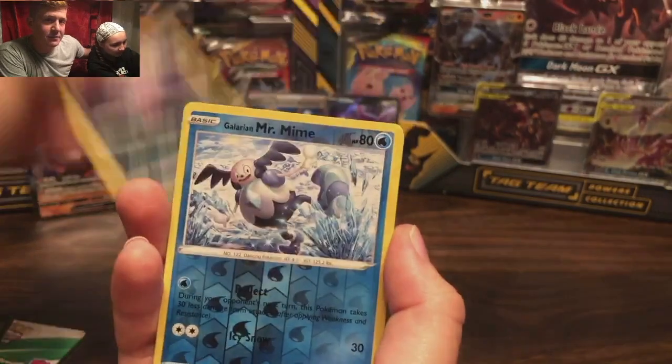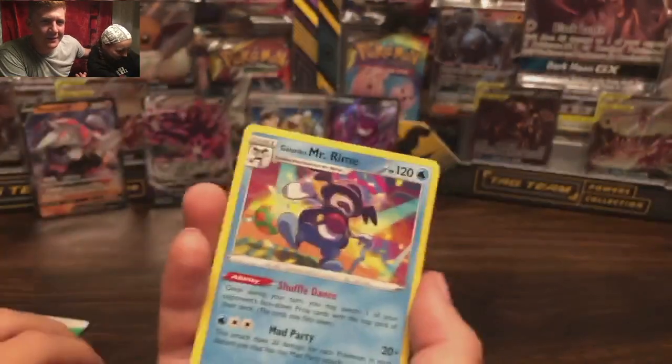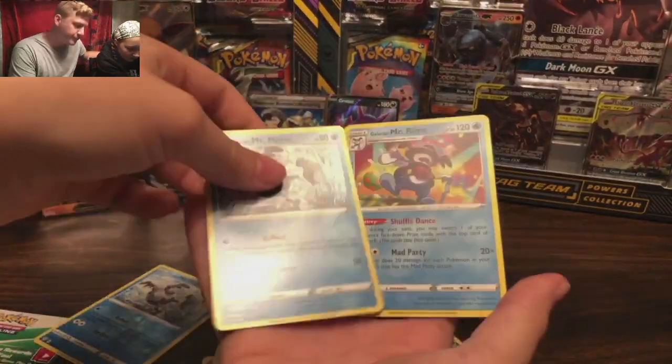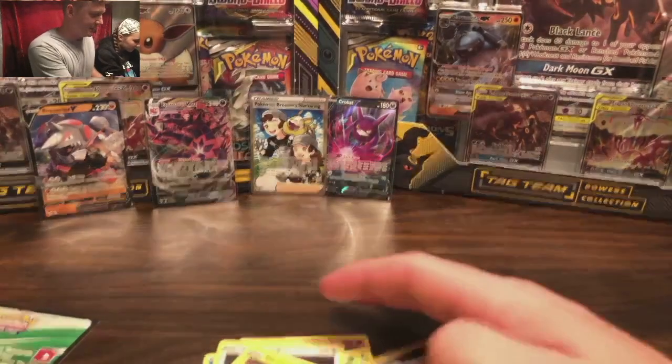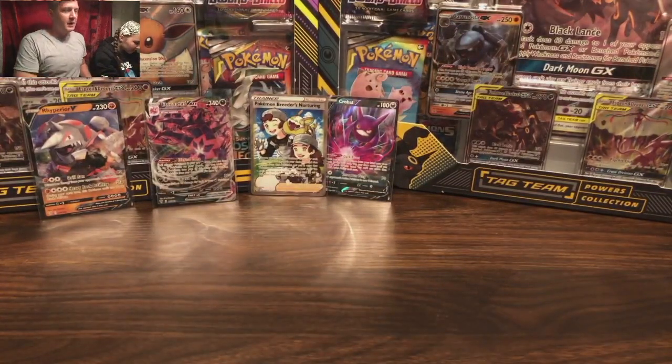Mr. Mime — I like what Mr. Mime says in Detective Pikachu. Mr. Rime! What in the world? Three Mr. Mimes — or Mr. Rime. Mr. Something. I gotta get out of here. Alright, here we go — two packs left. We got quite a few dupes, huh?